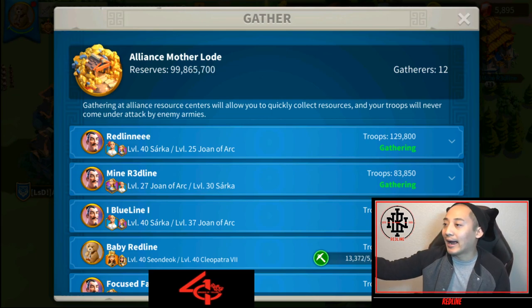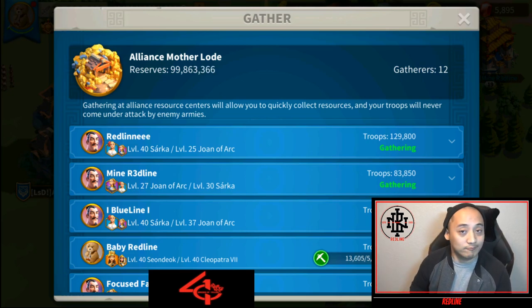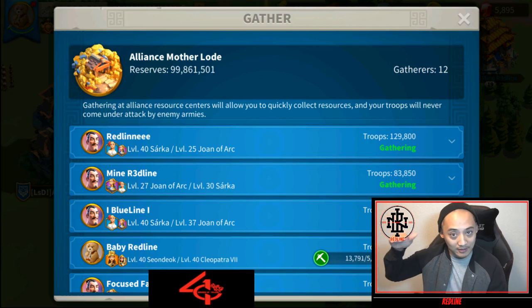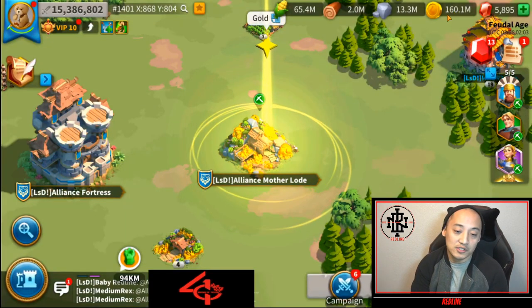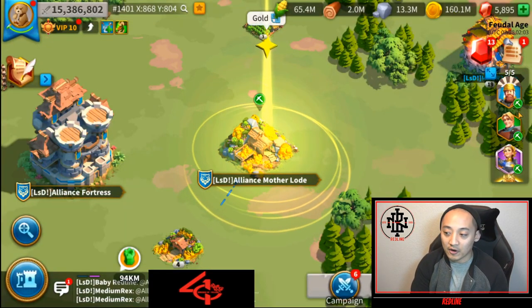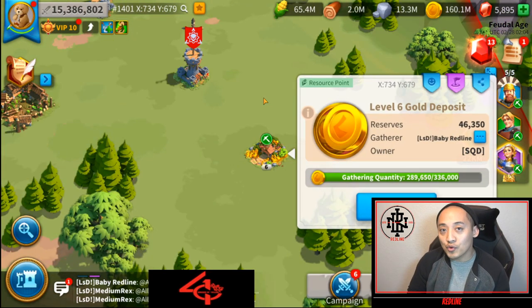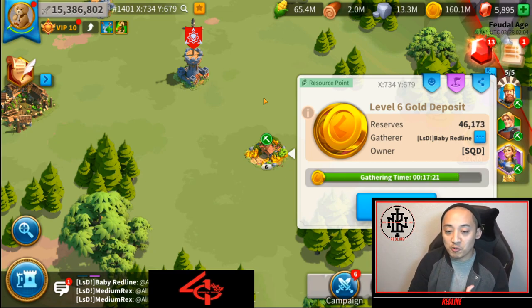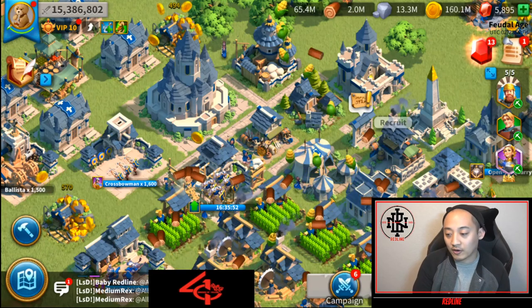If I get 76 million gold and take away taxes, that's roughly 70 million every couple of days. Over time, when KvK hits, that gold bank is stacked up. Right now in one of my farms I have about 160 million gold just sitting there, and I'm continuing to gather specifically for gold. You really need to utilize this gold pit update if you have multiple farm accounts.